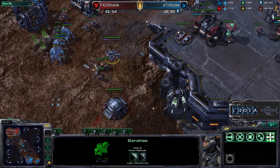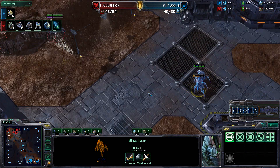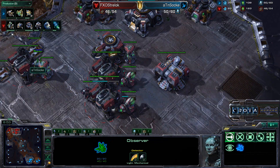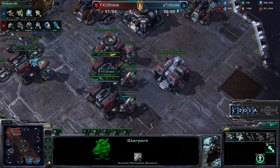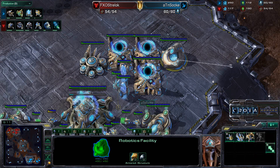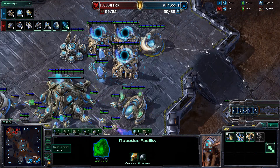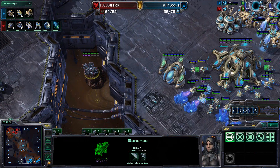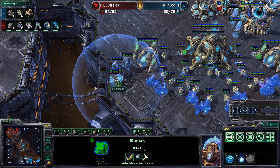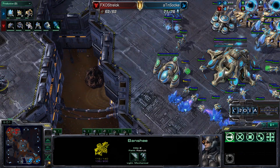Now we're going to see Banshees come in. The Banshees deal a fair amount of damage and attack very quickly. Zoke is forced to retreat. That Banshee without Cloak looks to deal some damage. Zoke does have very good insight into the base — he knows most likely Cloak is not being researched. However, Zoke is going into a Stargate, already has a Robotics Facility, and is going into Phoenixes. After that, we may even see a Twilight Council — the trifecta of the Protoss Tier 3 route. The Banshee gets off one quick kill but is forced to retreat, as the Guardian Shield from the Sentry reduces some damage.